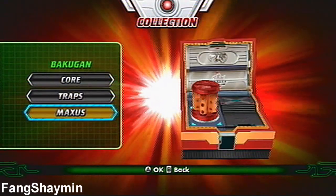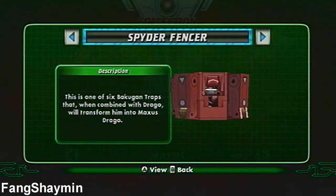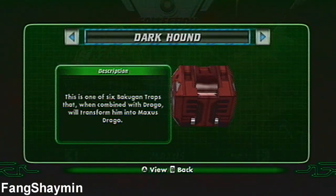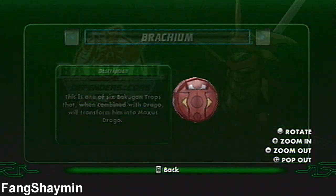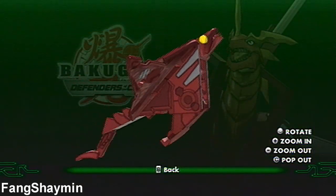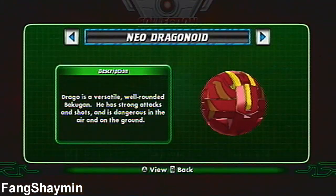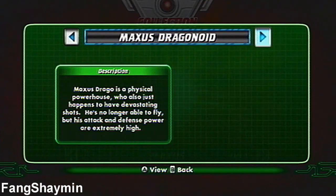And now for Maxis Bakugan: here's Spider Fencer for Maxis Dragonoid, Gracchus Hound, Dark Hound, Graphius, Brachium, and Spite Arm. Here's Neo Dragonoid — you've seen it already — and here's Maxis Dragonoid.